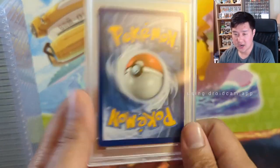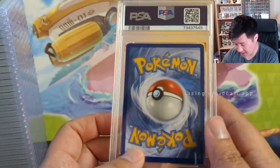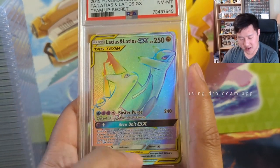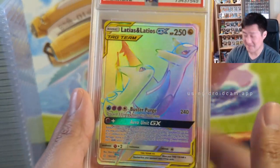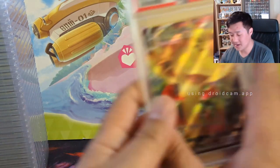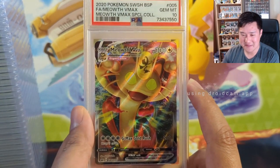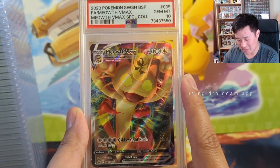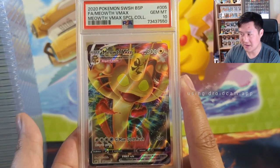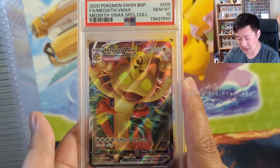Moving on to some more tag teams — Latios Latias. I pulled this back when Team Up came out. The centering isn't great so not too surprising it didn't get a 10; would have preferred a nine. I never pulled the alt art and Team Up is so expensive right now. Also taking a look at this card — a very meme VMAX Pokemon. The product wasn't hard to find, only $20, came with the V and the VMAX. It was the first Sword and Shield set and the only printing of that Meowth, so I'm curious how it will do long term. Optimistic.